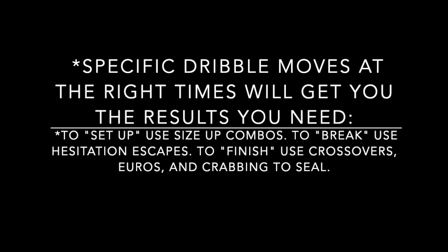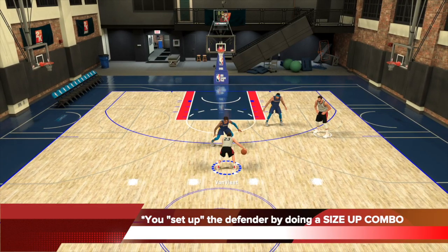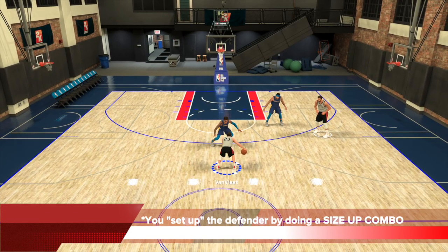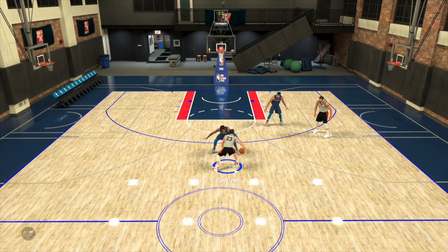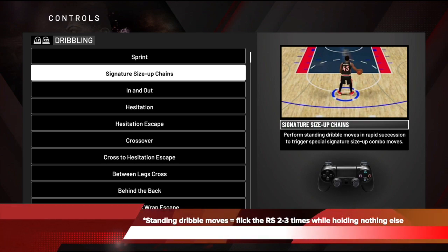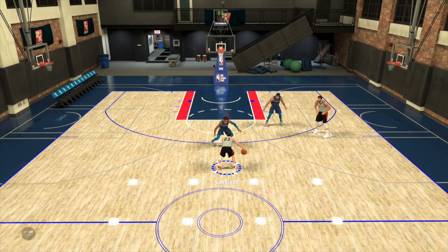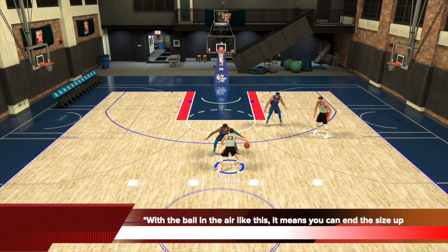Here again, Van Fleet versus Russell. You set up the defender by doing a size-up combo. To do so is very simple — all you have to do is perform standing dribble moves in rapid succession to trigger special signature size-up combos. Standing dribble moves simply means you flick the right stick two to three times while holding nothing else. You're just standing there flicking the right stick. Here I decided to flick left and then right — two moves — and there's my size-up combo.